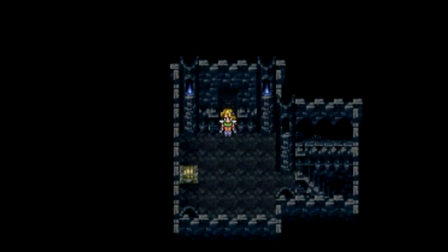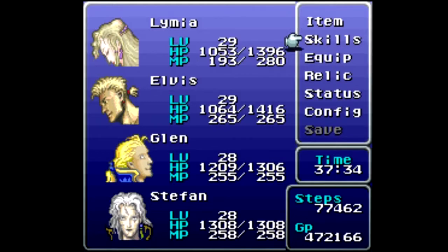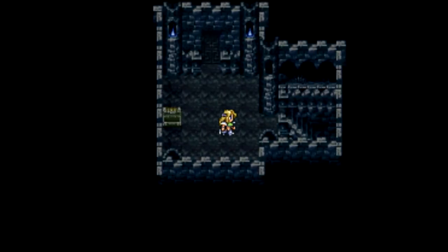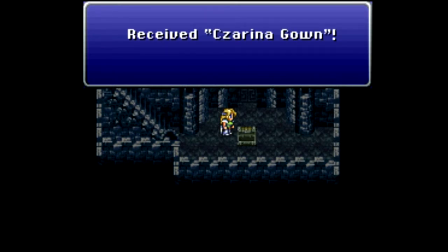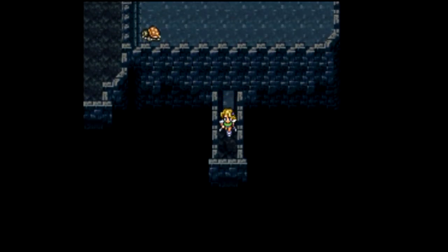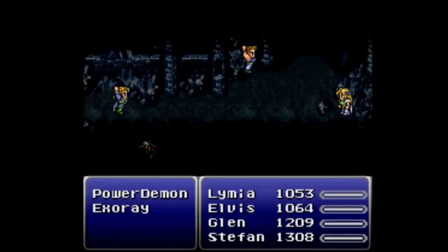Let's continue on to the southwest here and we can find Crystal Mail. What we're going to do is give that to Linus, and she is in front row. That should up everything for her. I don't think anybody that needs Diamond Armor doesn't already have it. Let's head down these stairs, and down here we can get ourselves a Zarina gown — but nobody can equip that; that is for Rose only. Now I believe we want to go through this door here and press this switch here. It seems to have done something, but I could not see what it did.